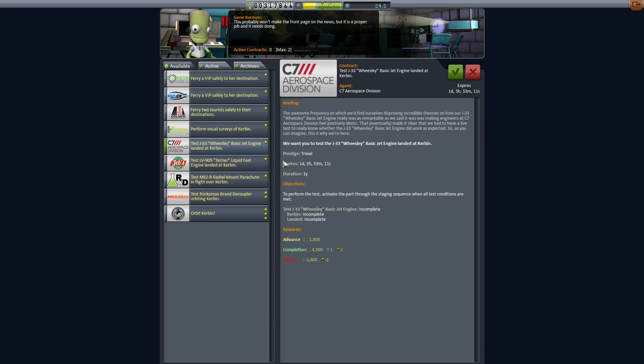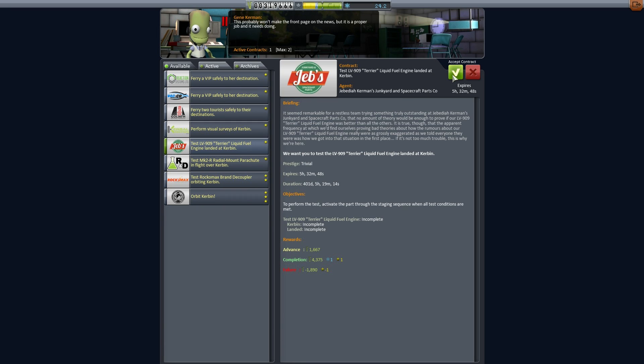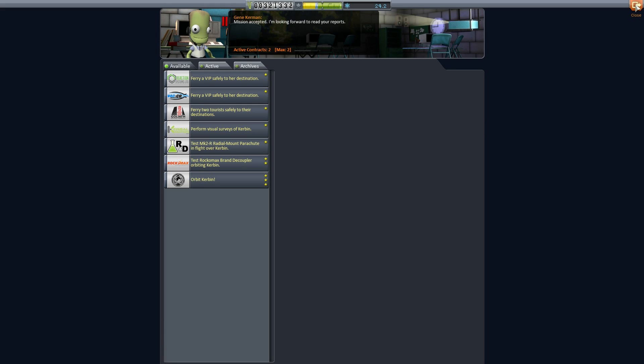We can test parts — this is a part we don't have but we can test it by taking this contract. To test this one, we just need to activate the part when all test conditions are met, and the conditions are 'landed at Kerbin' — which means you just go onto the launch pad and activate it. That's actually a really good contract. We get two of them, and we're going to accept both — it's like free science.